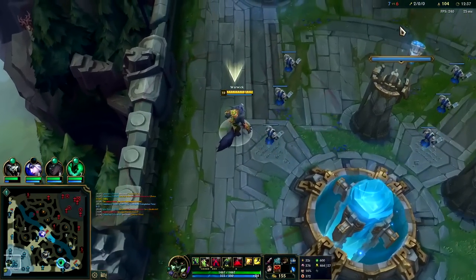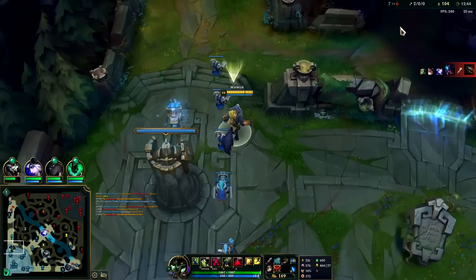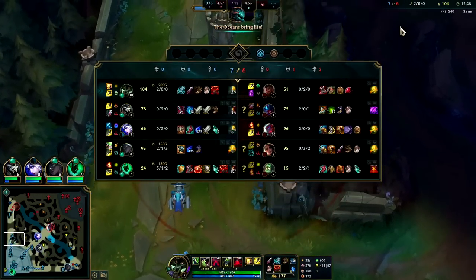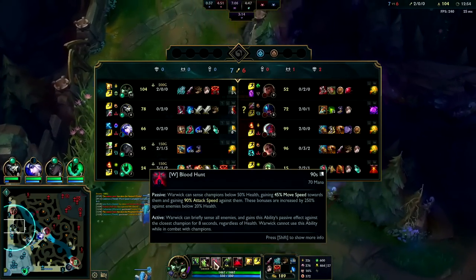Warwick kills better the lower in health he is — you get more attack speed the lower in health they are. He steps up to finish pushing the wave, and he does. I don't want him to get a plate. The Bork's gonna make such a big difference. Since Warwick kills more the lower in health his target is, you get more attack speed and healing in those situations.